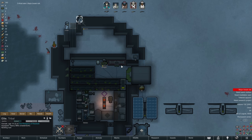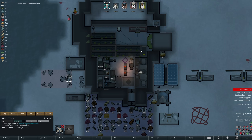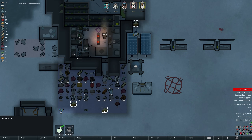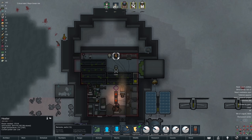With that, our double-walled expansion in the radius of the sun lamp is more or less complete. The mech charging station has also been put up. As you can see we have already harvested a decent amount of rice, though we will not be able to live off it just yet. A third heater then ensures that even after the expansion our base remains nice and cozy.